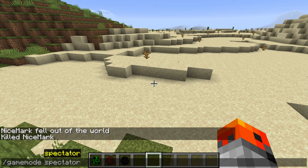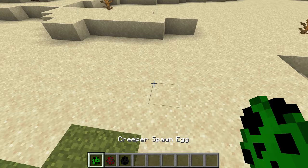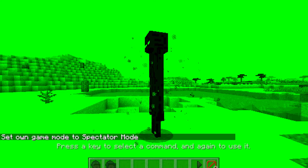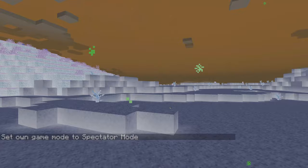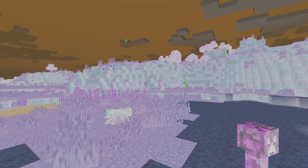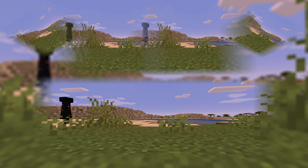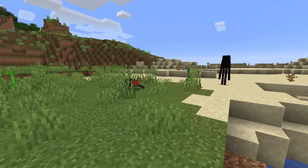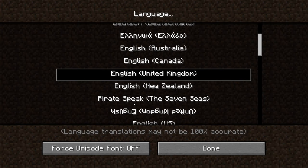Did you ever wonder how mobs see Minecraft? We have three different visions: the creeper, spider, and enderman. We go into spectator mode and possess a creeper — it's all green. For the enderman, he sees something similar to having a night vision potion. For the spider, that's what he sees. Other mobs don't have any different vision — only these three have special visions.